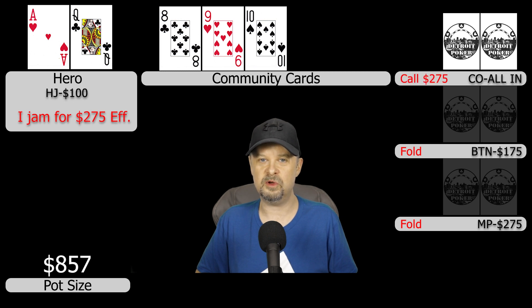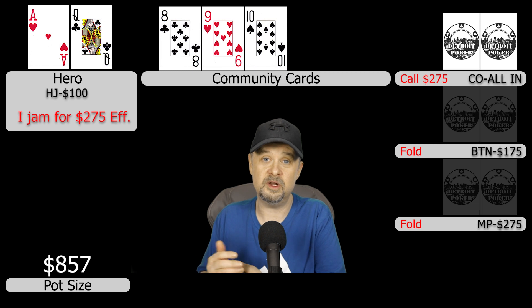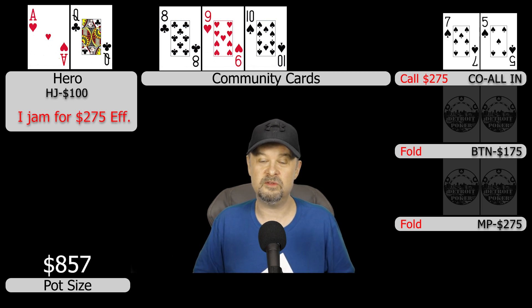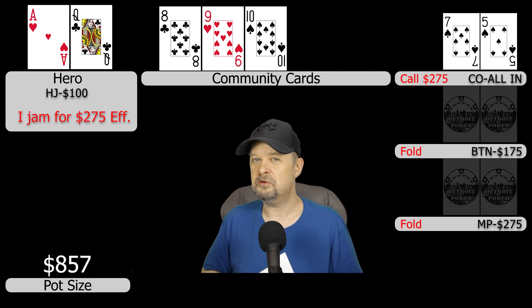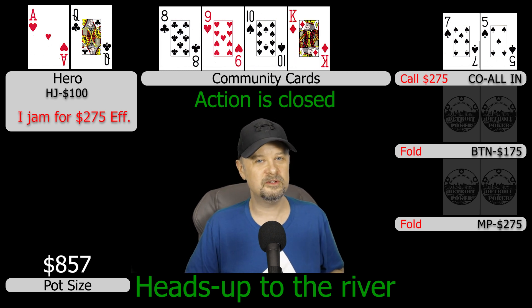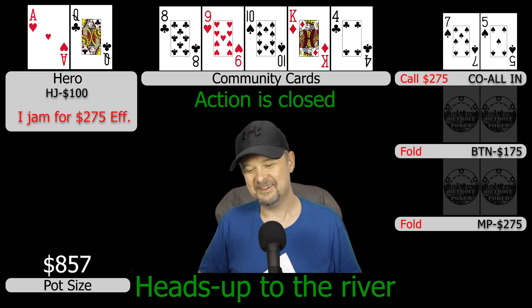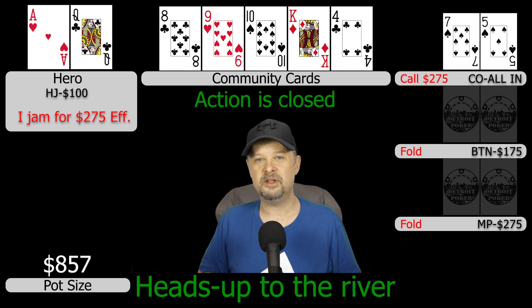We jam all in for $275 effective. The cutoff doesn't think very long at all, makes the call, shows his cards to the button, and then just turns them face up on the table — he has seven-five of spades. We need to fade a five, a seven, and a six. The turn comes a king and the river is a four, so we scoop a massively bloated pot with ace-high.